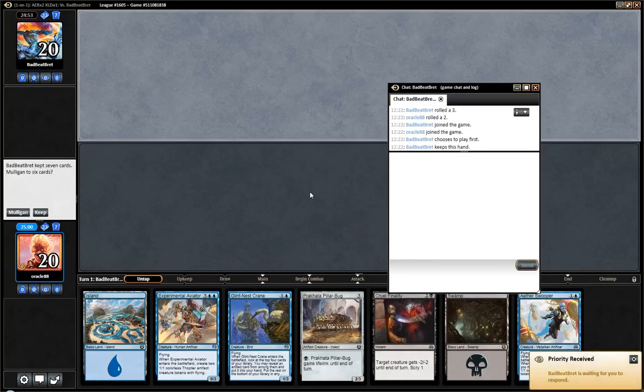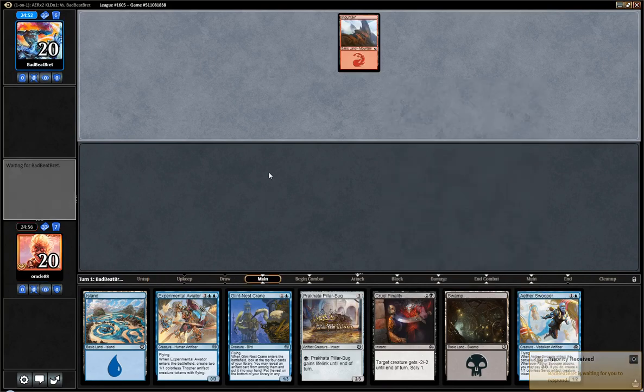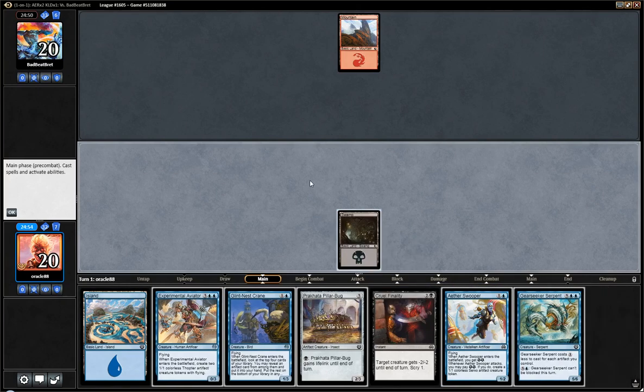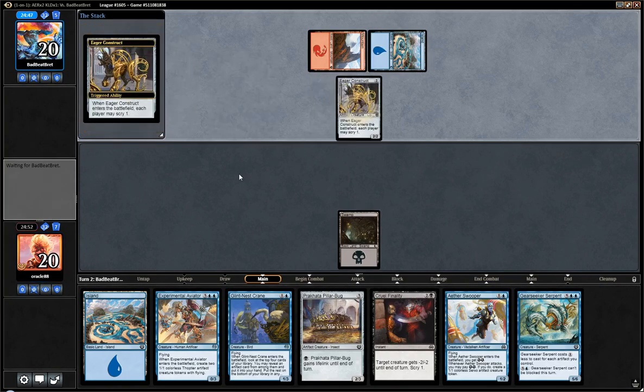We are back for round 1 on the draw against Badbeadbrat. Pretty good keeper here. Hopefully we can get some more land, but I definitely like having one of the probably best 2-drops in my deck alongside another very good 2-drop, Eager Construct.